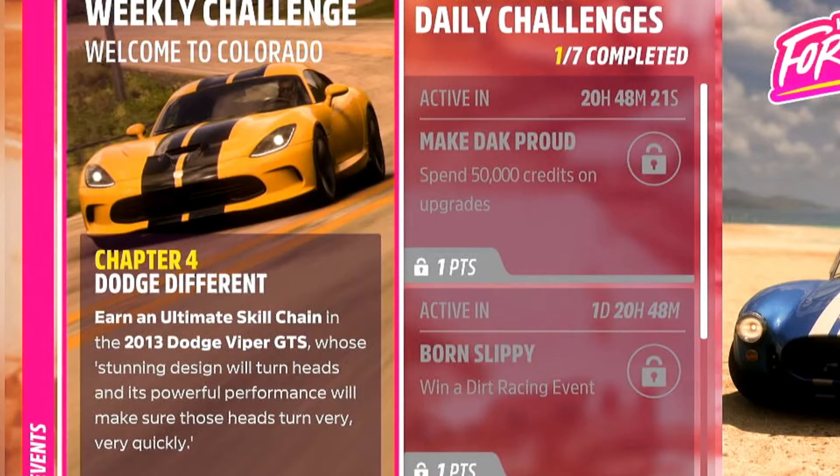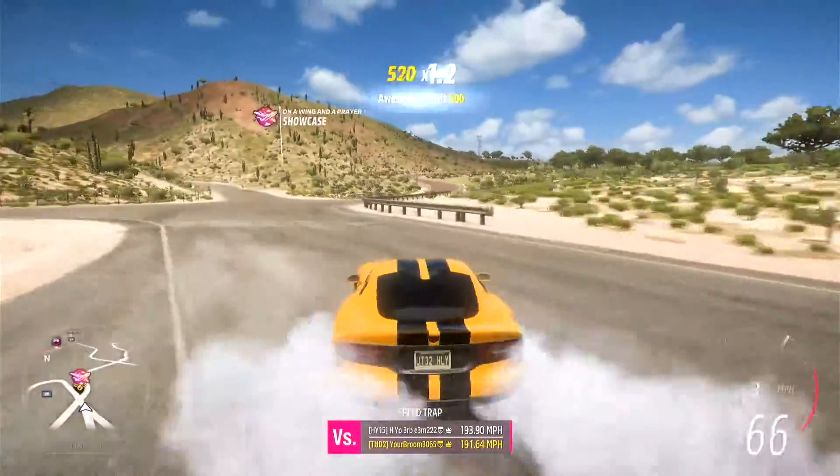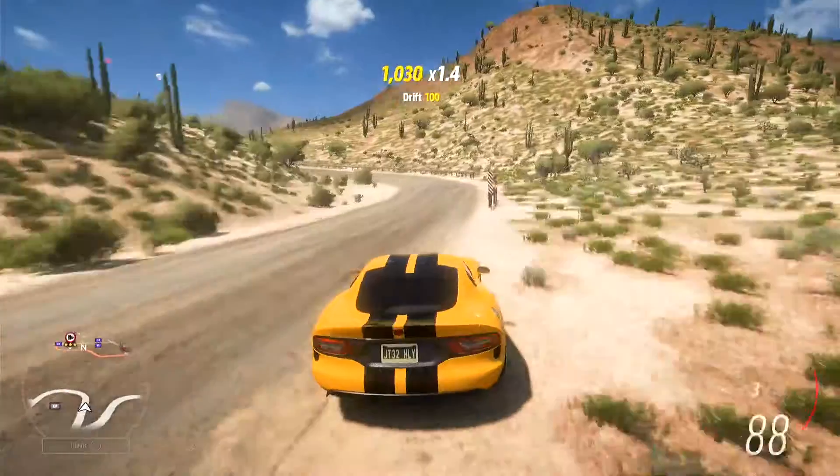Now we're onto number 4, Dodge Different. We need to go ahead and earn an Ultimate Skill Chain in the Dodge Viper GTS. In case you're wondering what that means, we essentially need 20,000 points — things like Awesome E-Drift, Drift, and all the other bits and pieces. So let's go and have a little bit of fun with our Dodge. Just try not to ram anything or you will lose your skill chain.